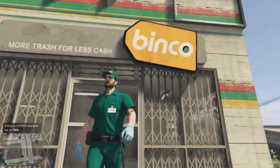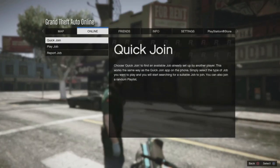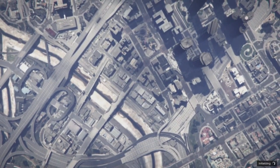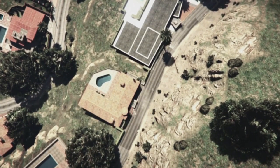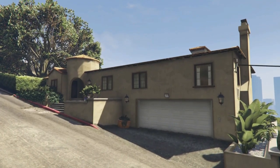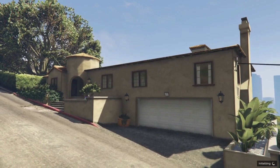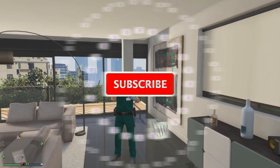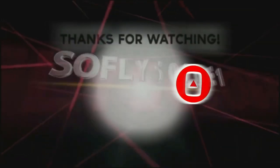So here's what I did: I went out in the middle of the street, hit the Start button, went to Online, scrolled down, and selected Find a New Session. Boom — there you have it, guys! The paramedic outfit in a brand new session. You can 100% keep this outfit at all times. It's your boy SoFlySoJo1 — please hit that subscribe button, the like button, turn on all notifications, and I'm out. Peace!